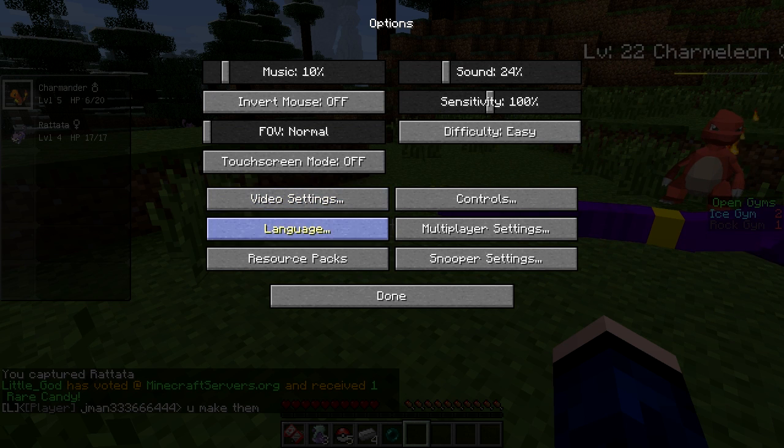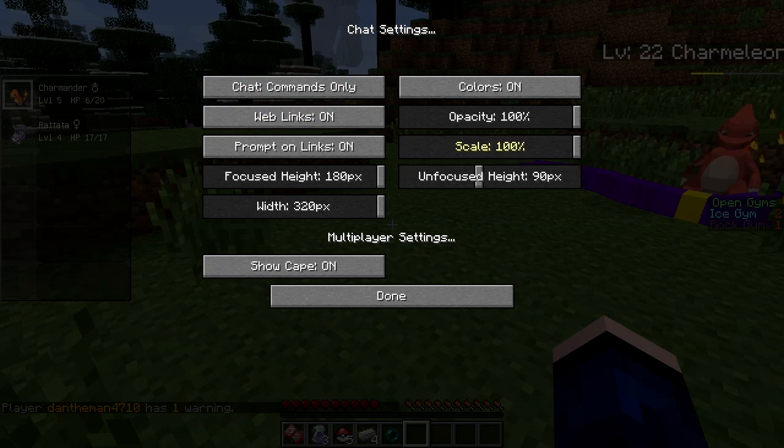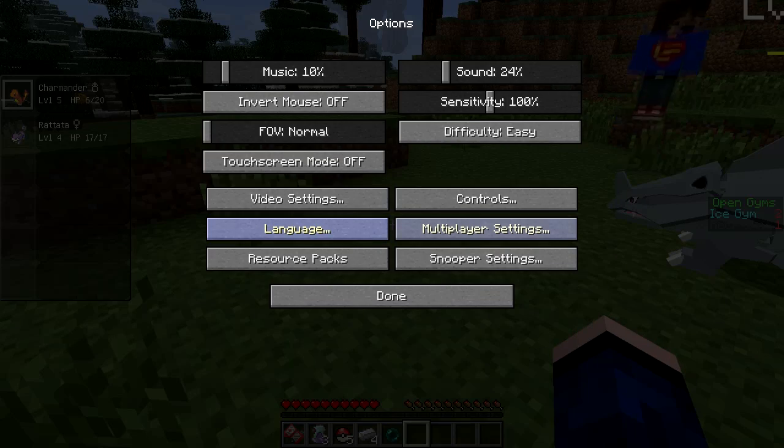Yeah, I'm taking away that chat — that chat is crazy. Yeah, it's a bit excessive. You know what, I'm going to actually make it commands only so I know if I catch something, but you can make it smaller. That's a good idea — scale it down.